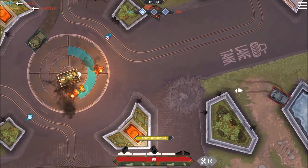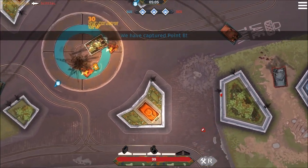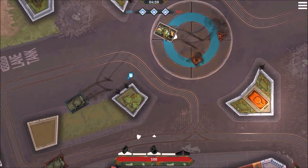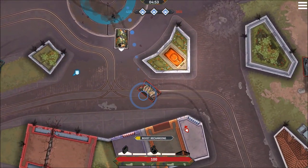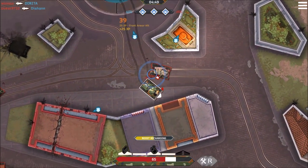With my tank fully repaired, I can take control of the middle of the map and provide distant support to my teammates. They're trying to control the capture point at the top of the map and the one at the bottom left corner. Always make sure you're there to support your teammates.